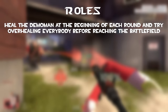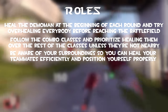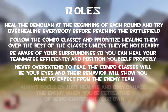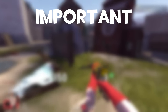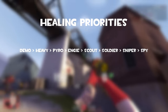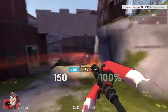Overall roles: heal the demoman at the beginning of each round and try overhealing everybody before reaching the battlefield. Follow the combo classes and prioritize healing them over the rest of the classes unless they're not nearby. Be aware of your surroundings so you can heal your teammates efficiently and position yourself properly. Never overextend to peek. Always focus on just healing and only damage the enemy when you're retreating or being chased on your own. Do not go battle medic, ever — if you wish to deal damage, just pick a different class. For healing priorities: first comes the demo, then the heavy, pyro, scout, soldier, then sniper and finally spy. The scout and soldier have the fastest movement speed and should rely on medikits more often than the medic.